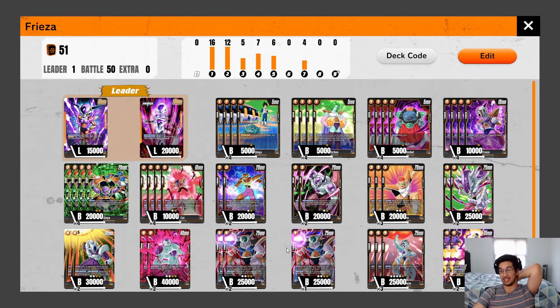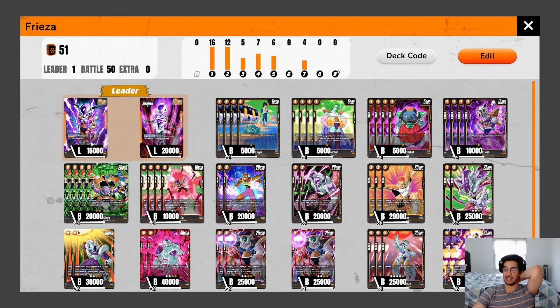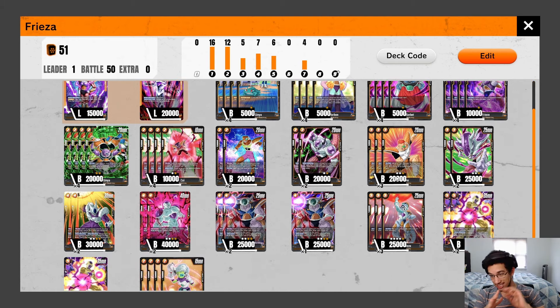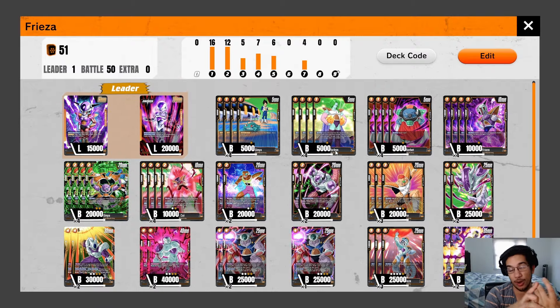I'm looking for the 1-drops and the 2-drops. I feel like you don't need to keep Golden Frieza, King Cold, or the 5-cost Frieza in the mulligan because you're going to get them naturally as the game goes on since you're drawing a bunch between your life and attacking with Frieza. That's my breakdown of this deck and how I recommend playing it. Frieza seems to be one of the best performing leaders right now — he won the Eggman tournament last Saturday. Keep a look out on how well this Frieza leader develops as the meta continues. If you liked today's video, make sure to like and subscribe — we post card game videos every single day. You can also join our channel, find us on Twitch, Discord, and Twitter. Thank you for watching and I'll see you all again tomorrow.